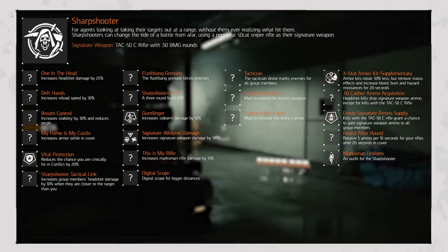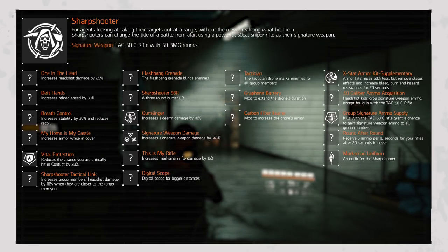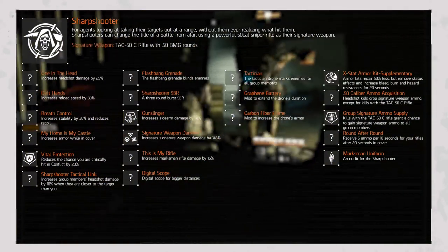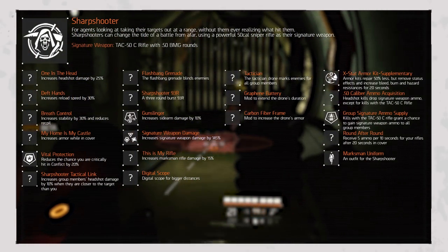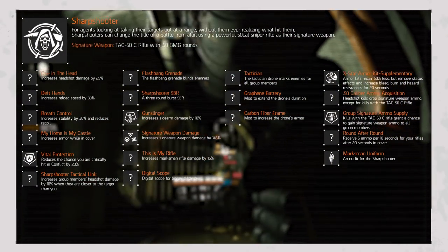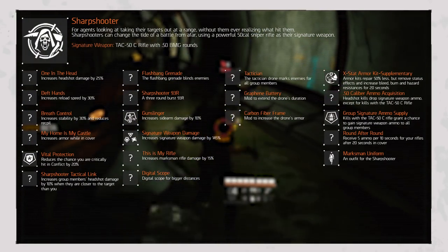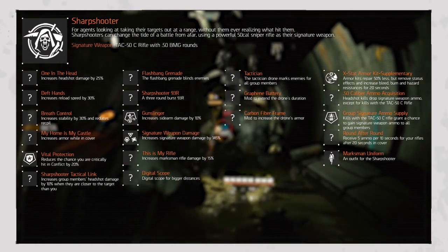In the Miscellaneous category: Ixted Armor Kit Supplementary allows the armor kit to repair 50% less but removes status effects and increases bleed, burn, and hazard resistances for 20 seconds; Point .50 Caliber Ammo Acquisition drops signature ammo on headshot kills, except with the TAC-50C; Group Signature Ammo Supply grants a chance to gain signature weapon ammo to all group or raid members on kills with the TAC-50C; Round After Round gives 5 ammo per 10 seconds for rifles after 20 seconds in cover; and Marksman Uniform adds the Sharpshooter outfit to your loadout.